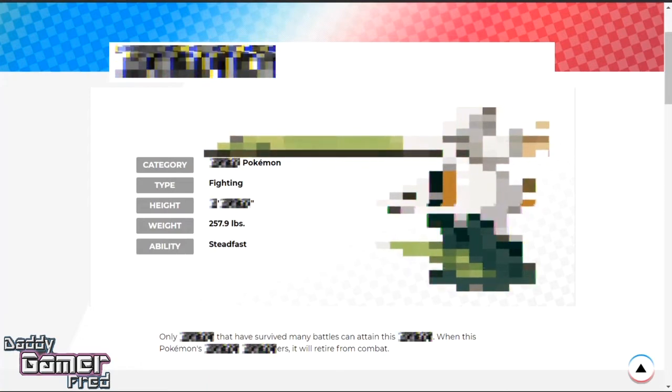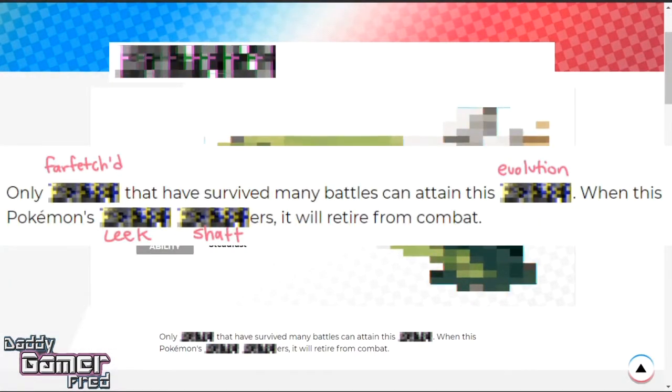Perhaps the most important clue is the text on the bottom, which reads: 'Only [blank] that have survived many battles can entame this [blank]. When this Pokemon [blank], [blank]-ers, finishing that last blank, will retire from combat.' You can put pretty much anything in these blanks. One thing people have been agreeing on is that the blank ending with ERS might be 'Shattered,' and the word in front might be 'Sword.' If your sword or shield was to shatter, you wouldn't be able to return to combat. Or if it's a Cubone or Galarian Cubone, maybe its skull shatters. If it's a Farfetch'd, maybe its leek shatters.